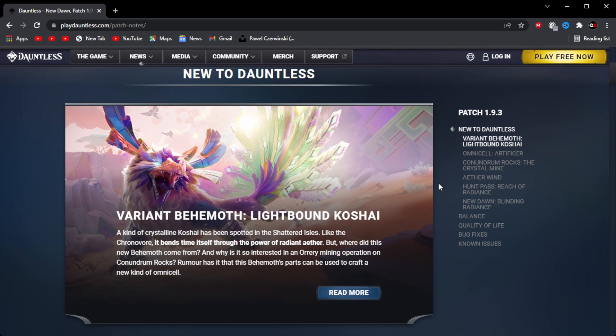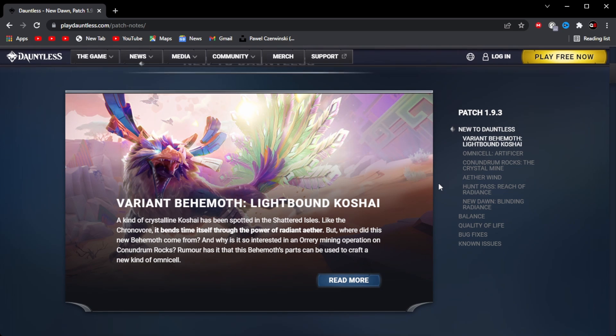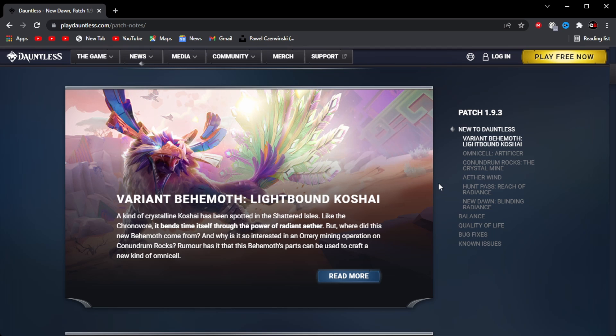First of all, this variant Behemoth Lightbound Kaushai, which is the newest Behemoth coming to Dauntless. A kind of crystal Kaushai has been spotted in Shattered Isles. Like the Chronovore, it warps time itself through the power of Radiant Aether. But where did this new Behemoth come from, and why is it so interesting in an already mining operation on Conundrum Rocks? Rumour has it that these Behemoth parts can be used to craft a new kind of Omnicell.